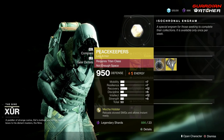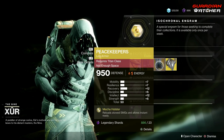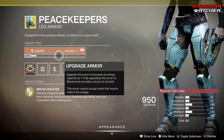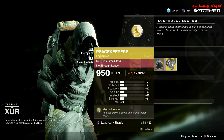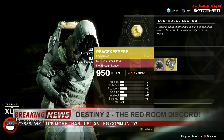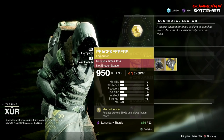Then we have the Peacekeepers for the Titan. The exotic perk is Mecha Holster, which reloads stowed SMGs and allows instant ready. This is great in both PvP and PvE, especially since the Recluse is everywhere. Unfortunately, it doesn't have the stats I like, and it's a Solar armor tier. There are probably better exotics to use, but if you have an SMG like the Recluse, Calus Mini-Tool, or Multi-Mach, go ahead and grab it.